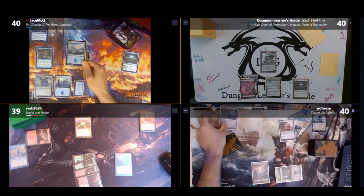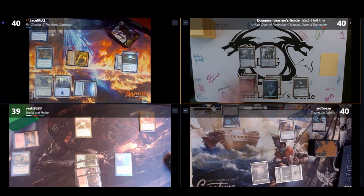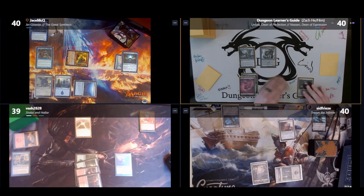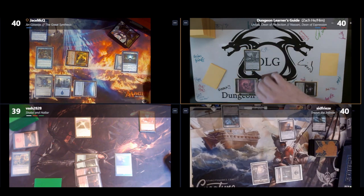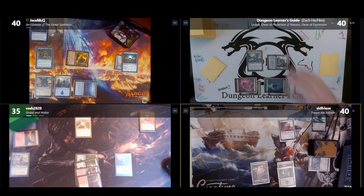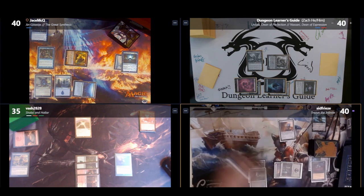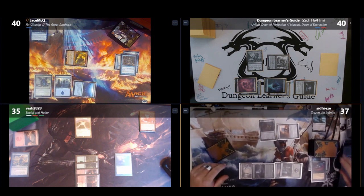In my upkeep, each opponent exiles the top card of their library, revealing an Island, a Mountain, and a Chronomancer. I cast Mizzix's Replica Rider, paying for Rhystic Study, letting me pay two mana to copy any spell I cast from anywhere other than my hand. I then attack Bilal for four with Nassari and pass. Sean plays a Cabal Stronghold, casts Feed the Swarm destroying the Rhystic Study — Jason draws a card and Sean loses three life — then casts Flayed One, milling three cards when it enters.